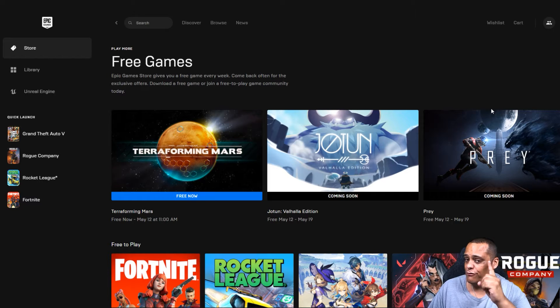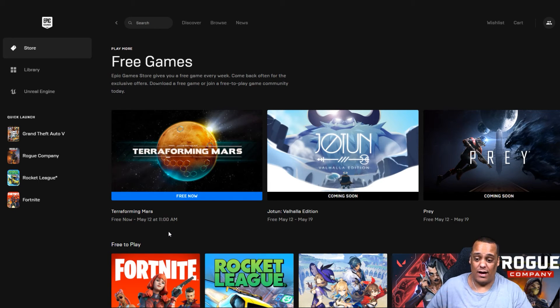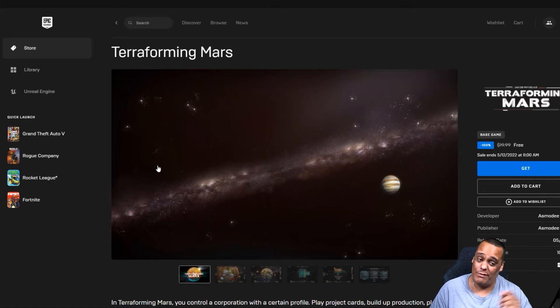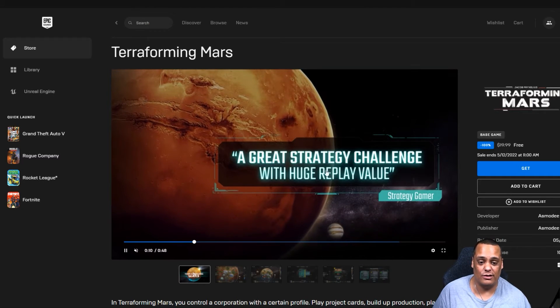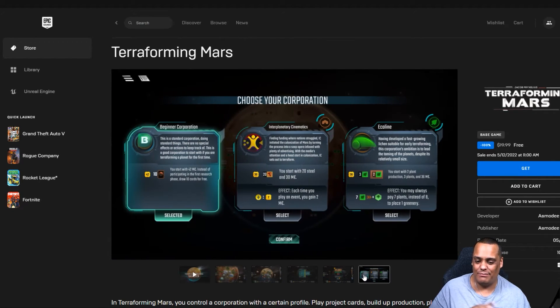Scrolling down to Free Games, this week they're only offering one free game and it's called Terraforming Mars. It's free from now, May 5th, until next week May 12th at 11 a.m. After 11 a.m., you're going to end up paying — let's see how much this game costs: $19.99. So if you want to get this game for free, get it now while you can.